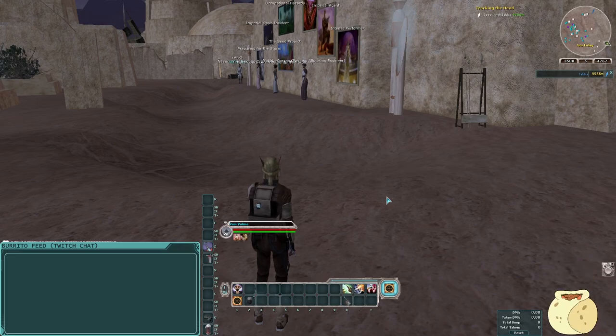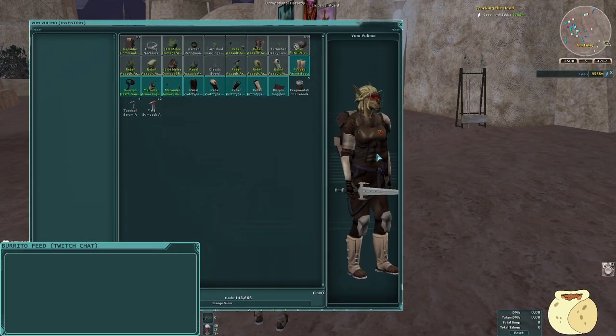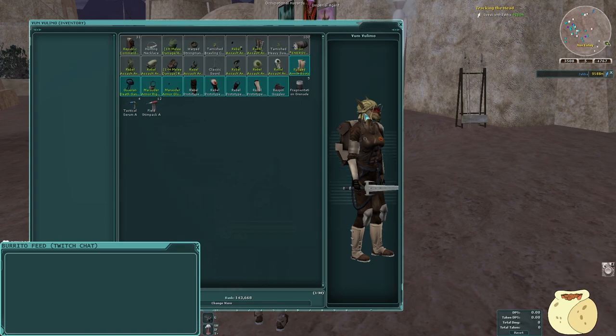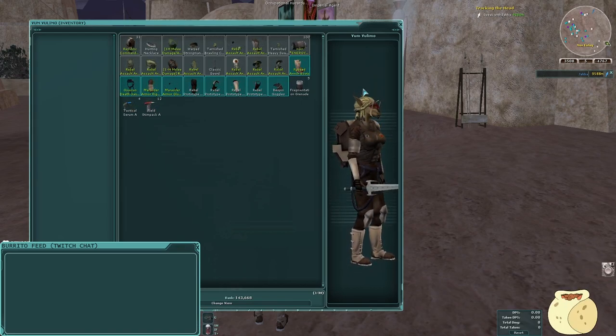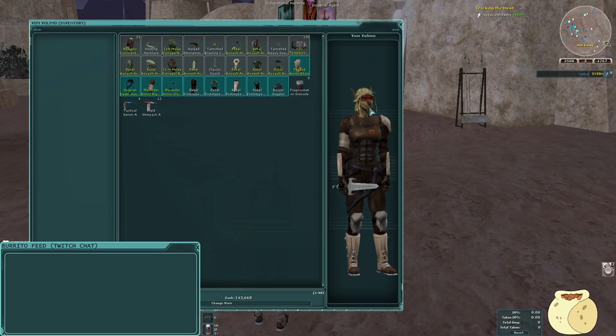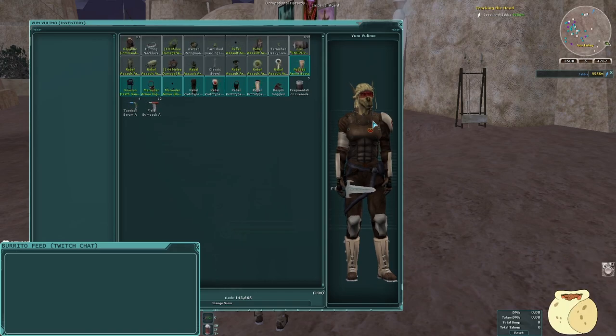First, I want to go over a few things I did off-stream. I leveled my character to 90 as an entertainer, which allowed me to image design them a little bit — changed their hair back to the first hairstyle from character creation. The ponytail was clipping into the backpack, which was bothering me. I also got some sick-looking goggles. You have to be an entertainer to spend the Bespin currency at the Bespin vendor — it won't open the vendor window unless you're an entertainer.